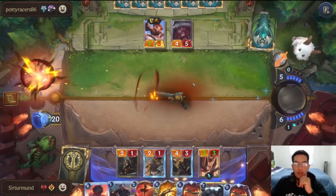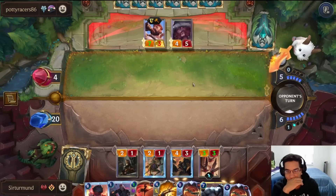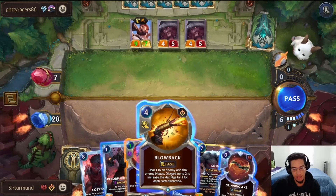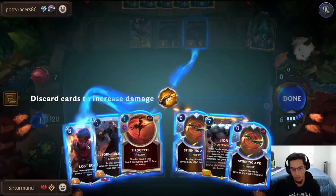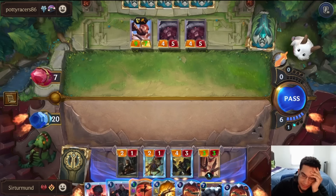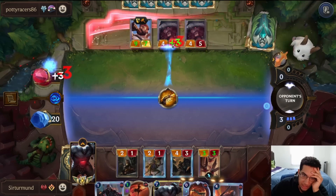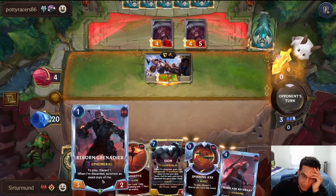If the opponent passes that's fine — we have a lot of attack power. They just have the second Half-Blood Mender. We can't really play the Lost Soul until after. So if we Blowback first, we're not playing that unit until next turn. We Blowback here so the opponent cannot attack with both next turn, and we can always play the Scion and also have the Spinning Axe.